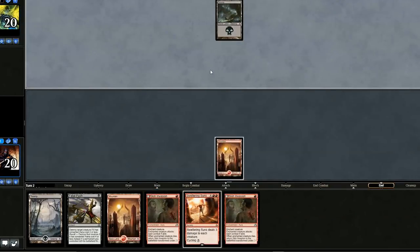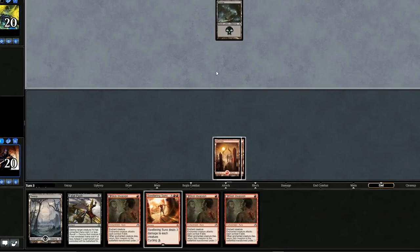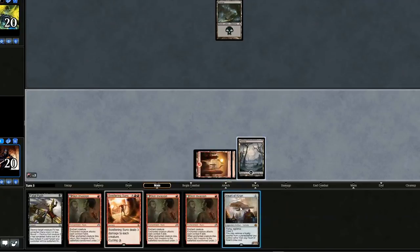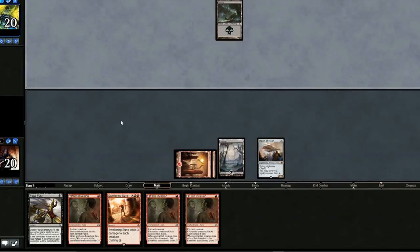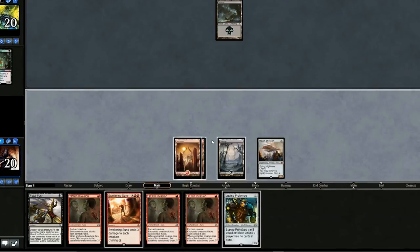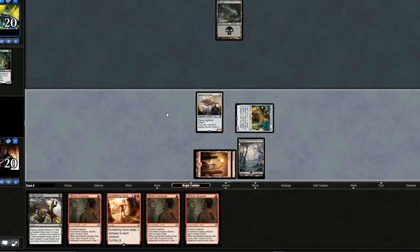Nothing from our opponent — they missed the land drop. Another Skin Invasion. We can't really do anything until our opponent does something. I will play the Vehicle. It sucks because we're an aggressive deck and we're just sitting here. He missed the land drop again. Let's play the Prototype, crew it, and swing for four. He probably has Fatal Push or something — seven cards in hand, what is this?